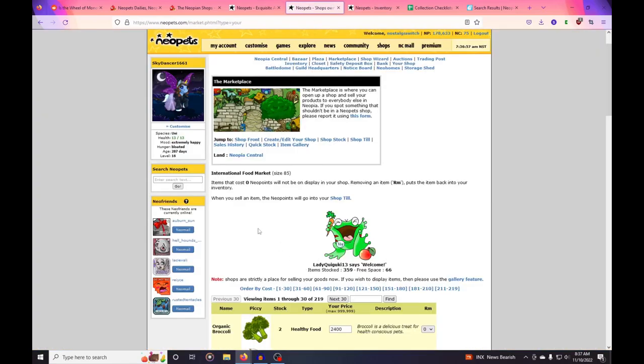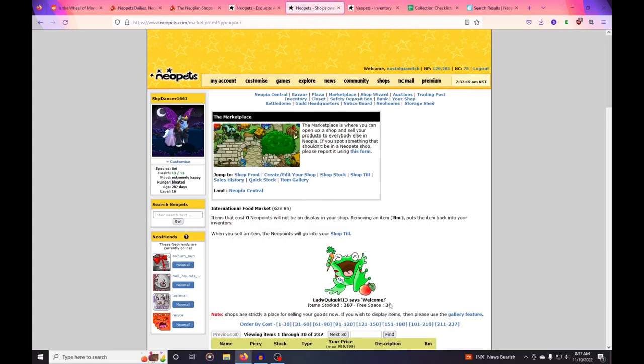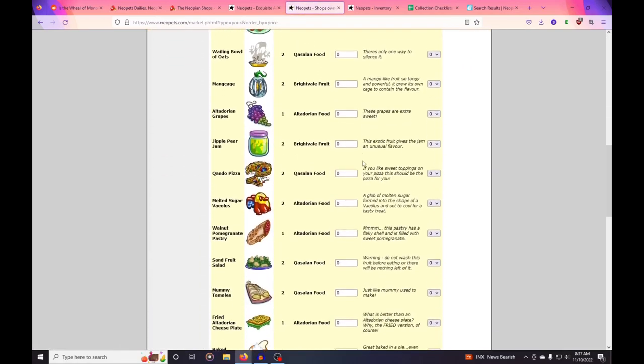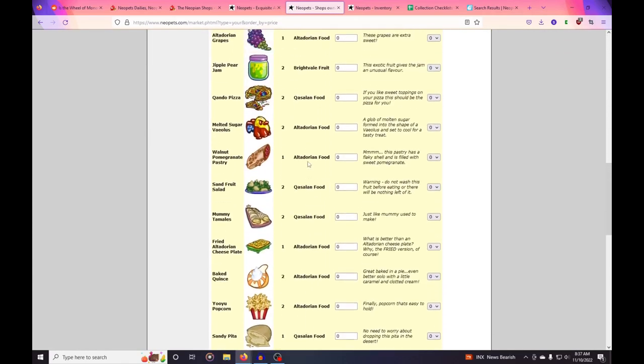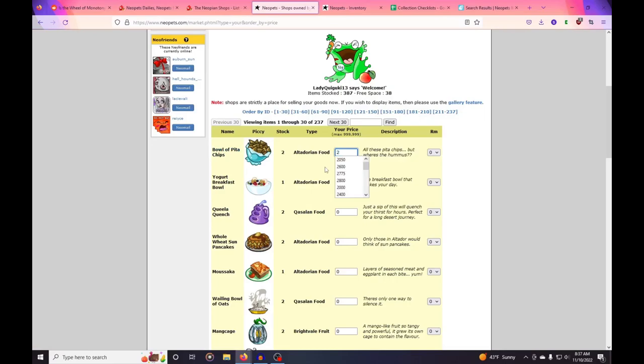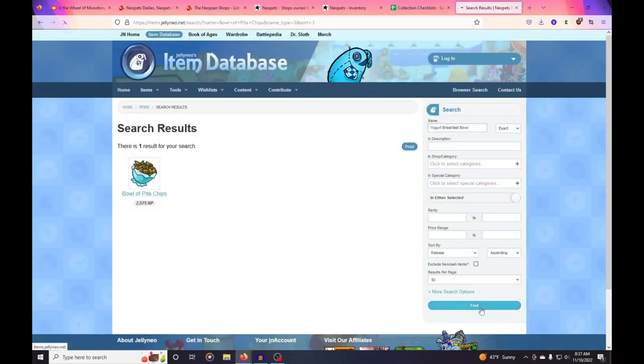I refresh the shop and we went from 66 down to 38 available slots because we added those new items. To easily get to them, you sort by cost — all of the new items will be marked as zero so they'll be at the bottom. Then I basically go back and go to Jelly Neo, put in the item name, and see the price — it's worth 2,575 neopoints, so I'm going to mark that 2,475 because it's 100 neopoints less than what Jelly Neo recommends. When you stock items and you have one already in your shop, it'll just join that item at the price you already have it marked.